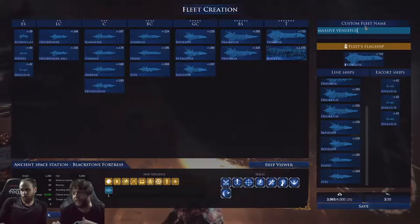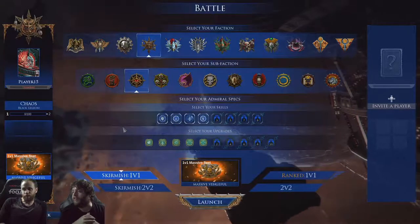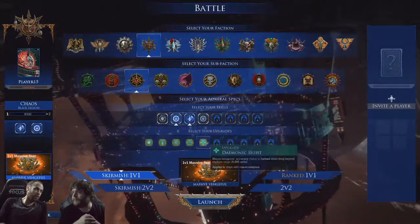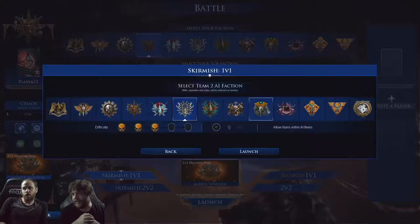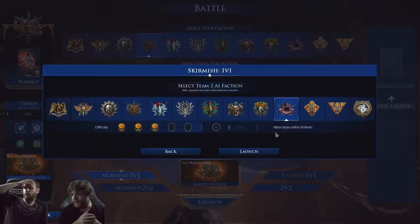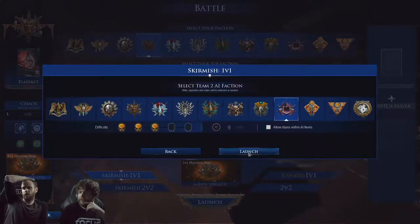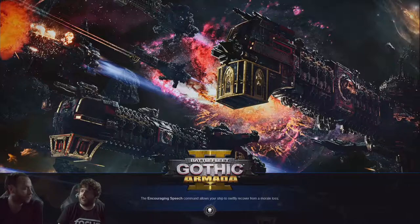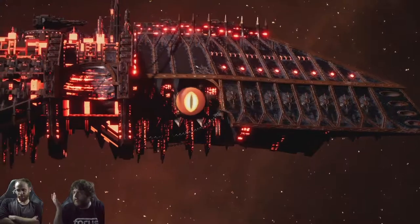Today we're going to show off the Vengeful Spirit and the Blackstone Fortress, which you might have previously seen in the campaign mode — that's where we ported this stuff from. We're hoping to keep this updated with new ships if people are interested. These two weren't playable in the campaign, just opponents — this is the first time you can play them. We're going up against the Tyranids, who have the Ancient One. In the very first mission of the Tyranid campaign, you can play it, and now you can crush all your foes with it.